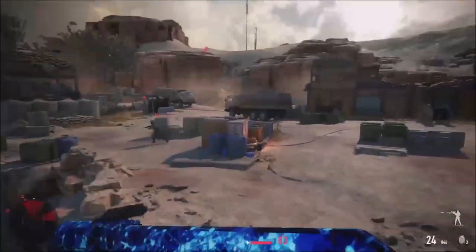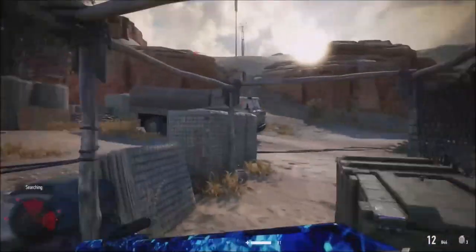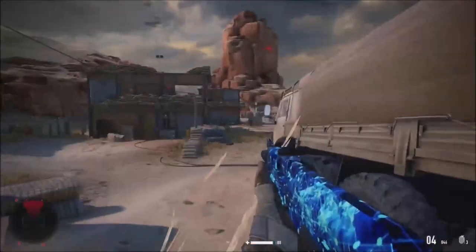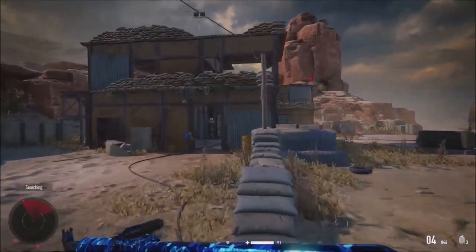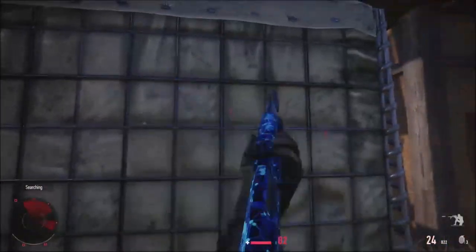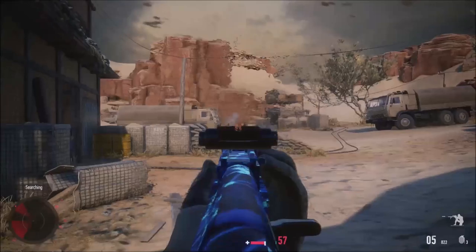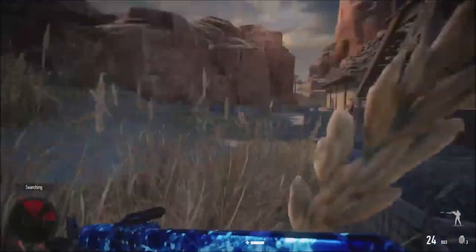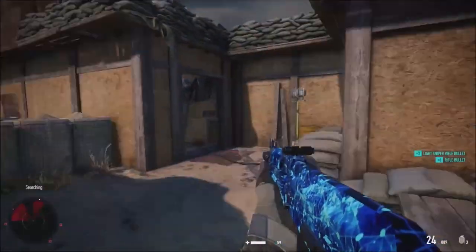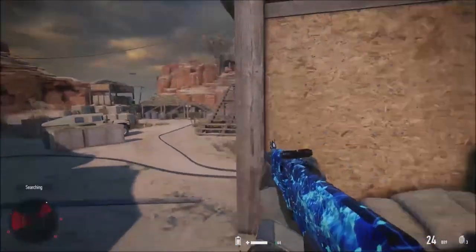A guard spotted me - I've got to pull out my assault rifle. There's nothing I can do now, they know I'm here. Just gotta kill them all. I am terrible at stealth. Reloading and pushing through. Oh god, the worst thing possible. Okay, there's a juggernaut nearby - gotta be careful. There's a guy waiting for us right here.